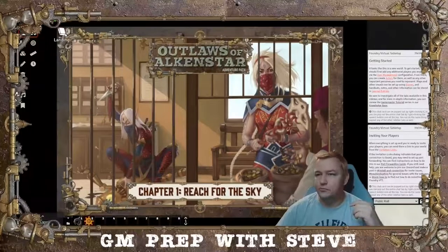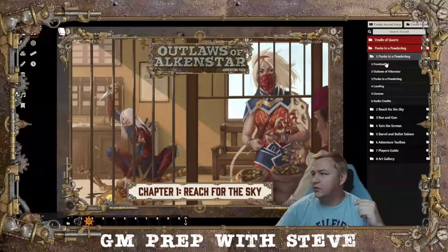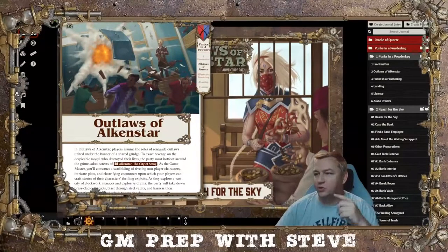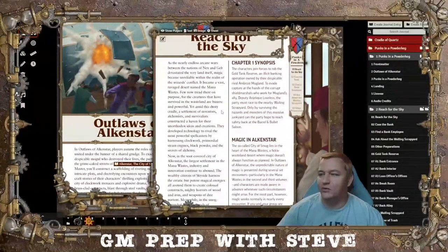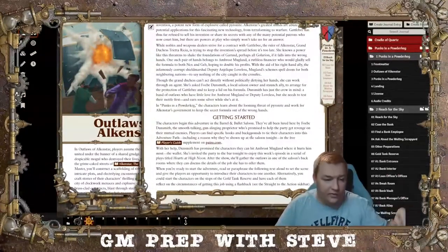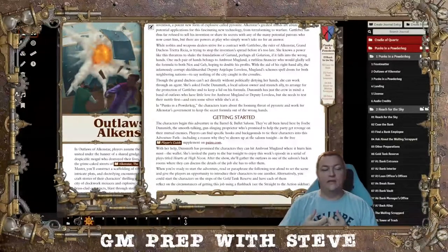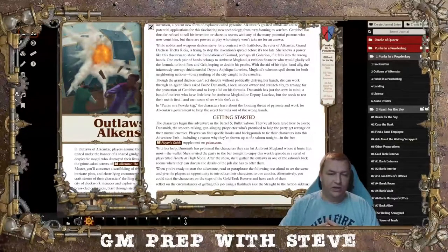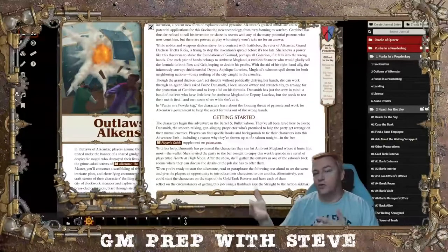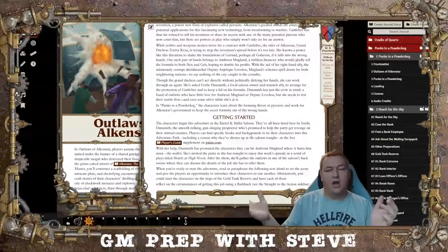So how do we start this adventure path? The book actually gives a couple of options. There are two ways it proposes getting started. The first way is the standard: you all meet in the tavern. As written, you're meeting in the Barrel and Bullet Saloon. Phoebe has reached out to you because of your hatred for Ambrose or Loveless and invited you to meet a bunch of strangers because she's putting a job together and needs you on her crew. That's your standard trope — meet in the tavern, introduce your character, give them the mission, send them out, let them prepare.